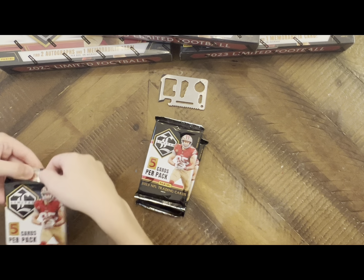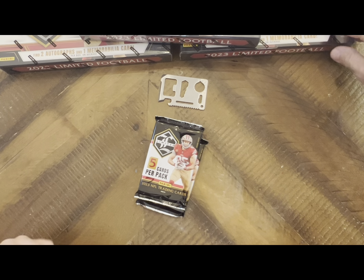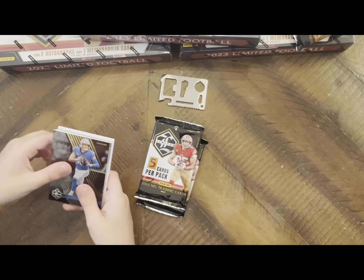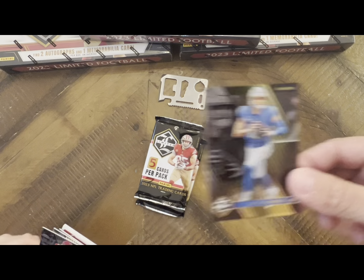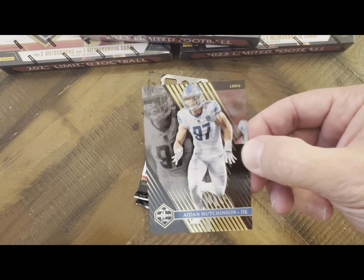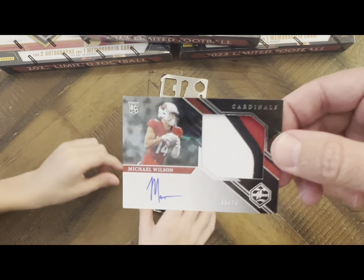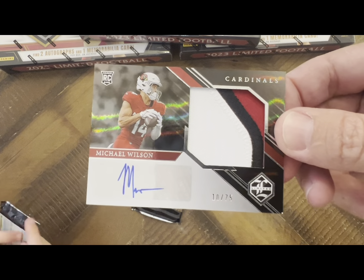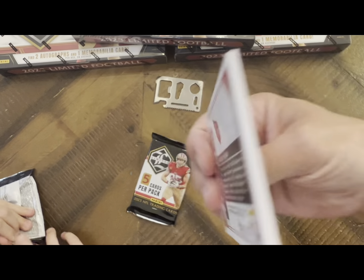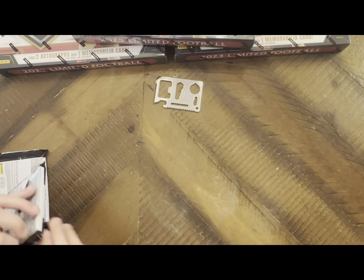That was four boxes... we've got three boxes to go after this one. In box two: Justin Herbert, Travis Kelce, Aidan Hutchinson, Joey Bosa, and a Michael Wilson numbered out of 75 with a nice three-color patch. Not from any specific game, but looks good.